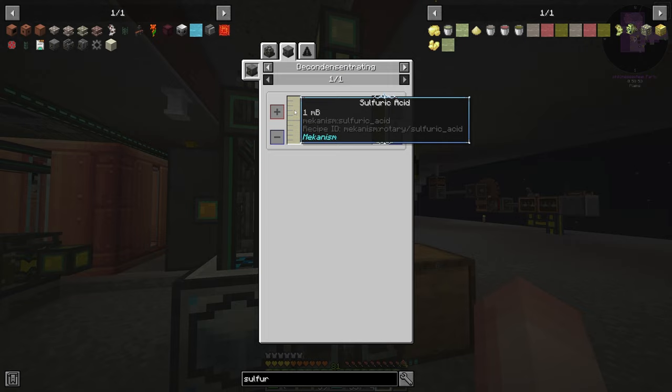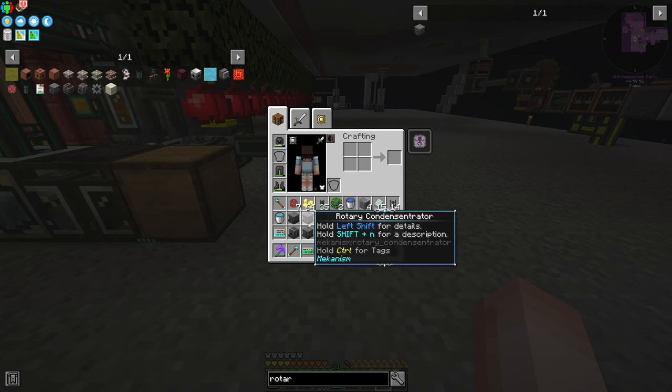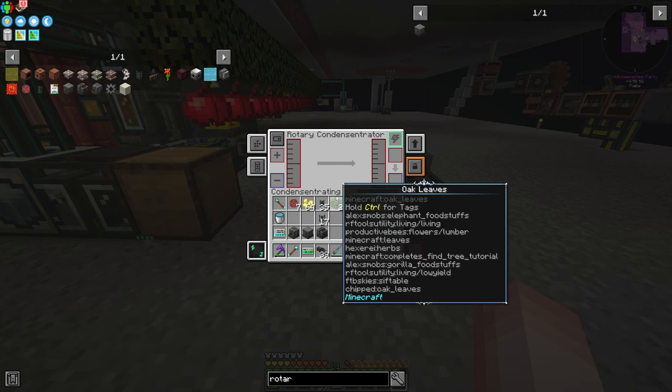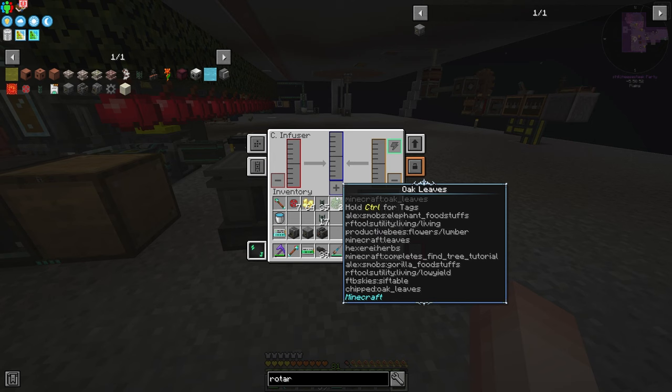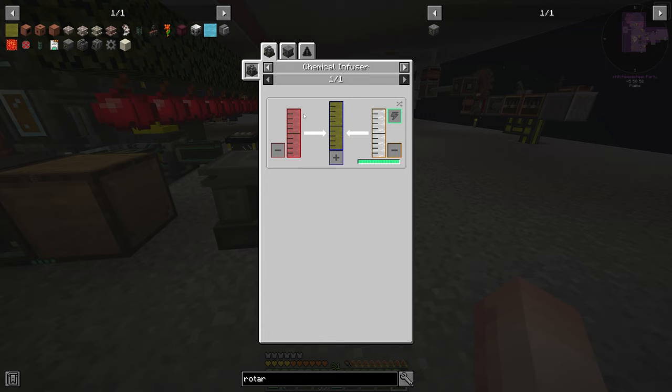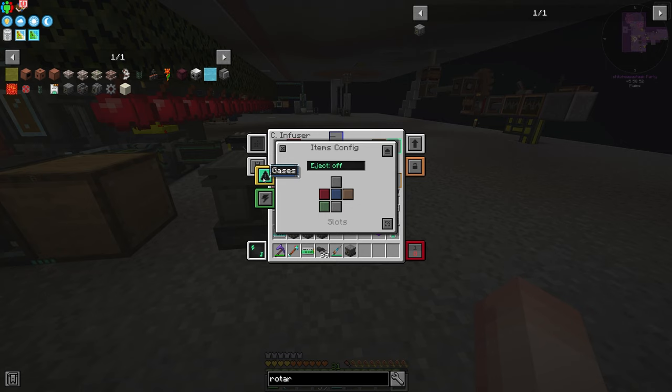So I've looked into it a little bit and this seems like a more involved process with Mekanism, but it's also something we are capable of doing. I'm going to work on this based off of just how I know it. Essentially this is going to take the sulfuric acid — it gets made from this chemical infuser. We want gas to be output, and we'll clear all the other side configs for the time being. That will be output.